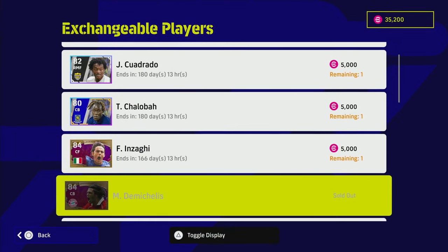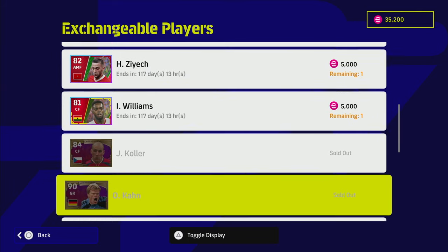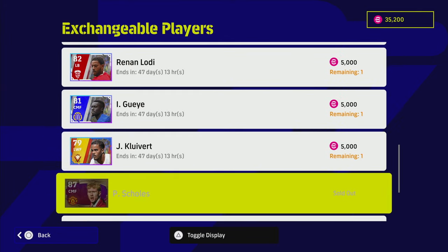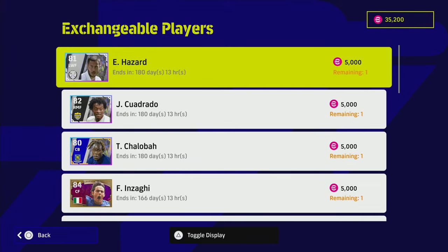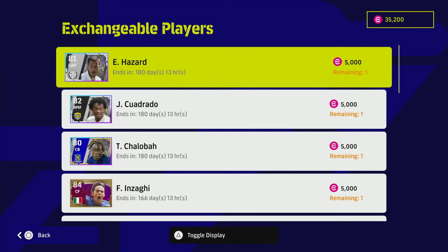Do I recommend these players? If you haven't got any legends or these players already, Ziyech is a good player, Lodi is a good player, there are some nice options. But if you're buying, Cuadrado, Hazard, and Chalaba all have cheap easy alternatives. That is the last player review until Monday when we look at Atletico Madrid — they are the upcoming agent. Peace.